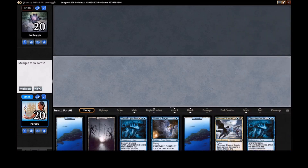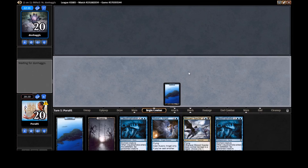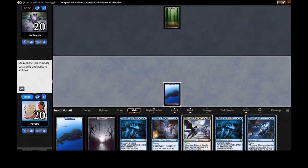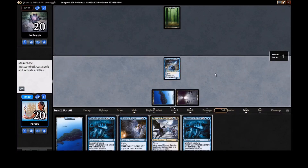We're playing first. Solid opener — keep it. Double Claustrophobia feels great, kind of like a double-removal hand. We're in the driver's seat. It would be nice to hit an early drop so we can play the Angel. Turn one Jace's Phantasm, turn four both Claustrophobias — that would be sweet. Turn four Blizzard Specter is still pretty good too. Mana Leak and Shriekgeist are solid early options as well.